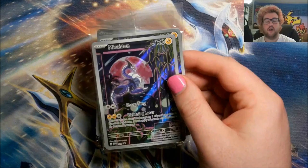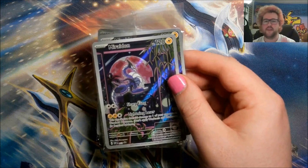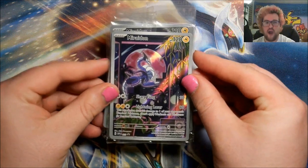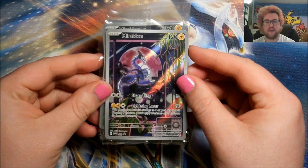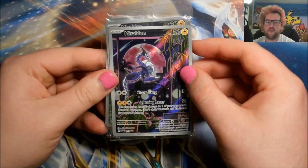Opening up the non-Pokemon Center ones to confirm — there's nothing in the retail ones that is not in the Pokemon Center ones. Sleeves all appear to be exactly the same, dice, poison burn markers, everything like that. The only difference is there is one fewer promo and two fewer packs within the retail one. So if you're just wanting one of everything you only need to pick up the Pokemon Center ones.